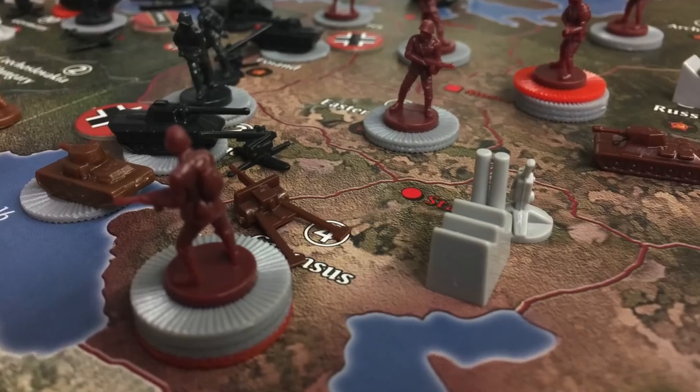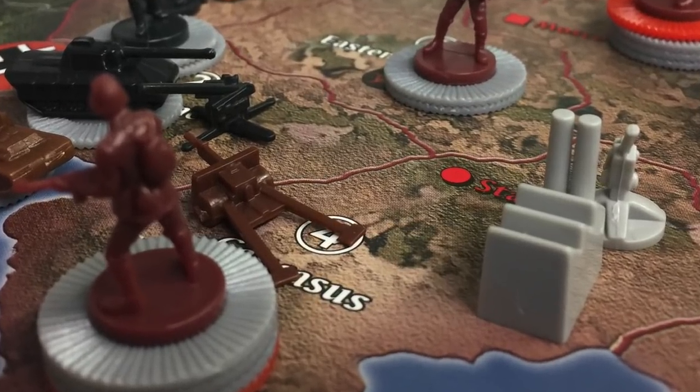The damage markers reduce the number of units you can produce from that space. Every space has a printed IPC value — you can only produce units equal to or less than that value. So if your space has a value of 10 and you have three damage, you can only produce seven units there per turn. If one side amasses a huge air armada, as Britain and the United States often do, you can really cripple an enemy's economy.